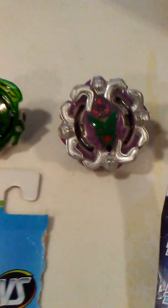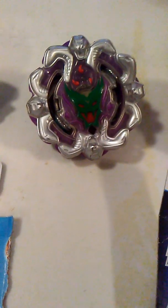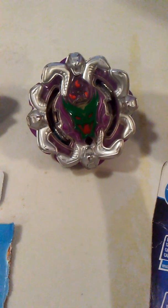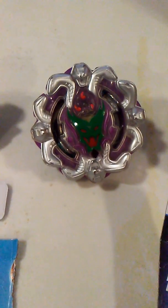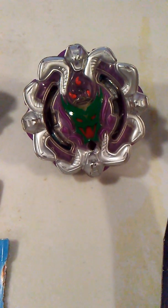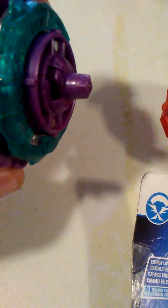And next, Typhoon. I don't have Typhoon's stats card, so I'm gonna go through them for you real quick. Typhoon's attack is a 1, Burst 1, Defense 7, Weight 5, Agility 4, Stamina 4. This is a really good blade and it'll show this weekend in the battle. Also got a nice performance tip here — Slingshock.